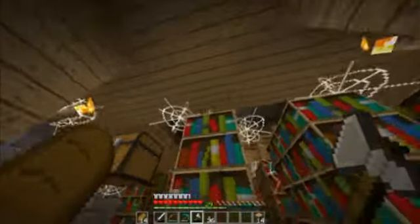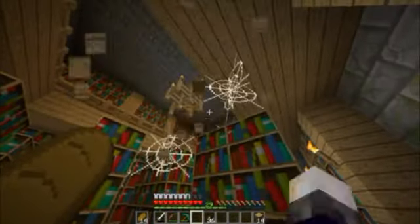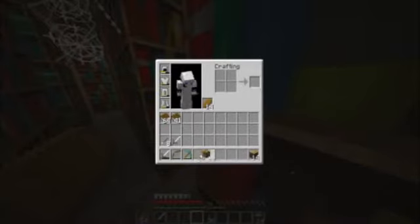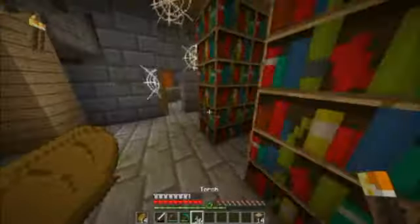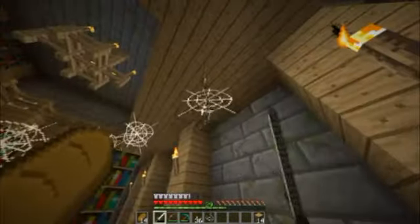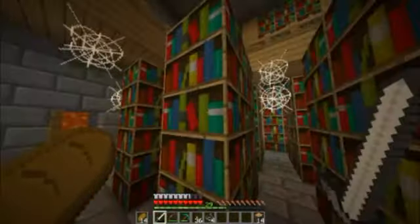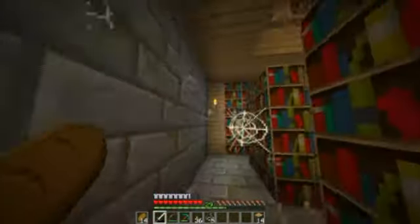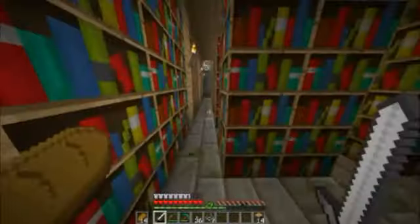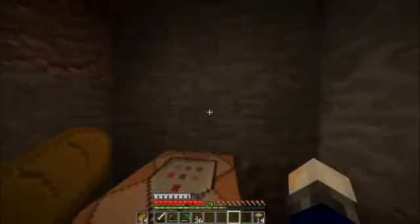I'm pretty sure I've already taken everything out of these chests. Let's actually take that chest. There goes my axe — well, that should be a sign that we have enough bookshelves. Let's take some of the string. I don't know if we need string, but we might as well take some of it.